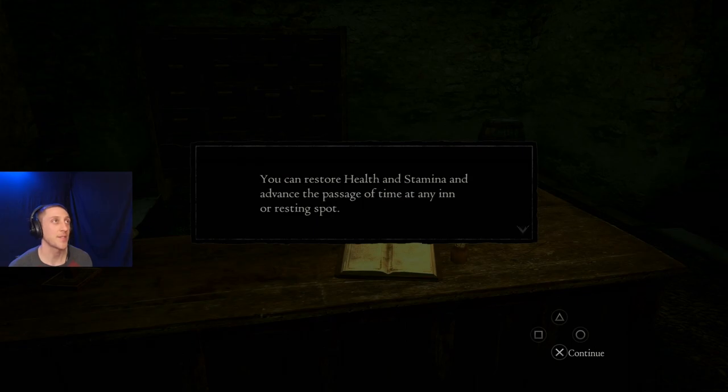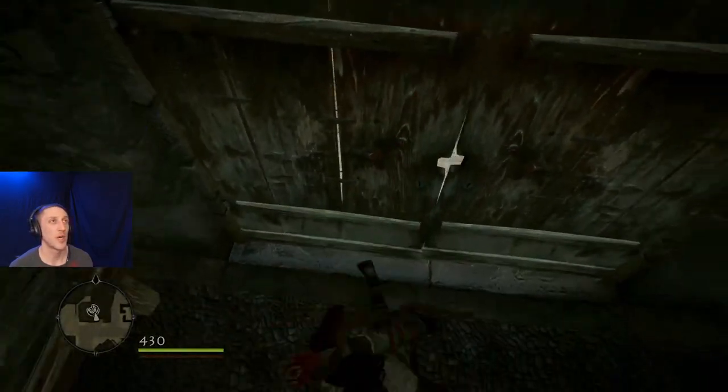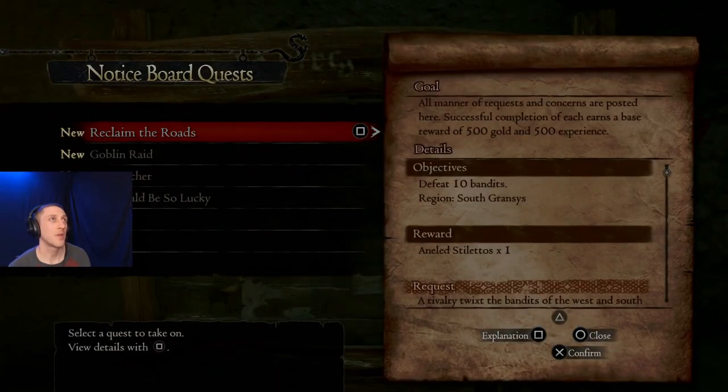You can restore health and stamina and advance the passage of time at any resting spot, so you can change it from day to night or whatever. We've gathered all those items. This is a notice board - this reminds me of Witcher 3. Notice boards across Grannis advertise quests, errands, and favors you can undertake. Successful completion of each earns a base reward of 500 gold and 500 experience. Defeat 10 bandits, Region South Grannis, Annealed Stilettos are the reward.